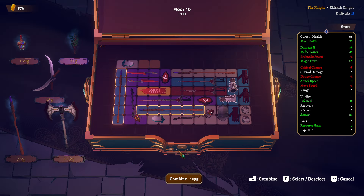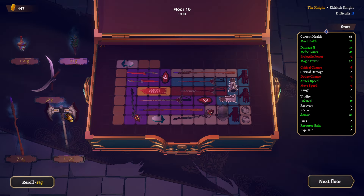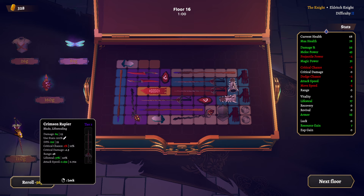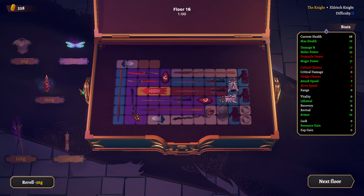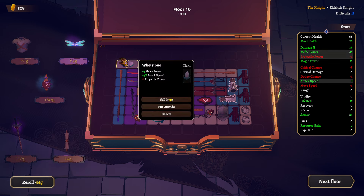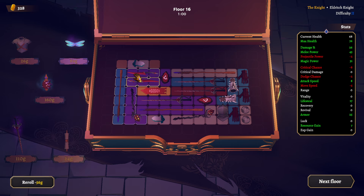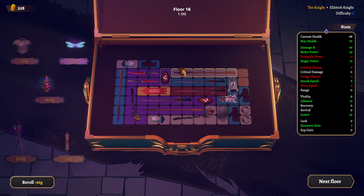Let's combine these two and buy this one. Could we make space somehow? That's only four, we need five. If we were to put this here, we'd need to get rid of multiple things — that's the problem.